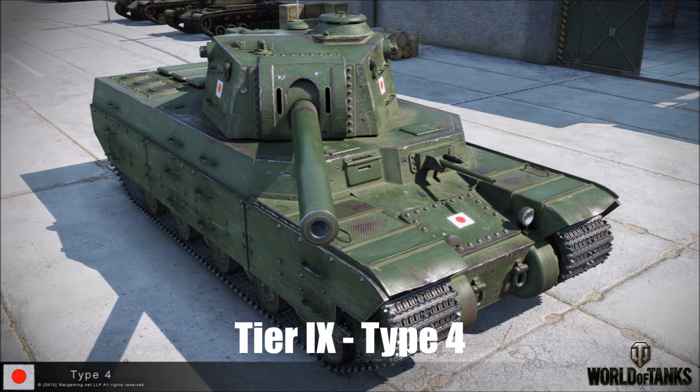At tier 9 we have the Type 4 — absolutely monstrously thick armor for a tier 9, it can bounce tier 10 guns reliably unless they're firing APCR gold ammunition. It's got very high alpha damage and good penetration values for a tier 9, and also great gun depression. But it has absolutely terrible mobility — it's the second slowest tank in the game, the first being the TOG 2 — and it also suffers again from terrible reload time, accuracy, and aim time.